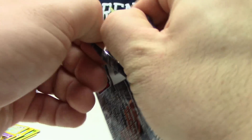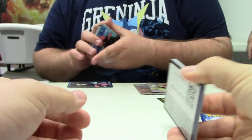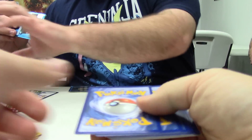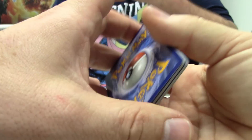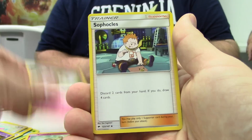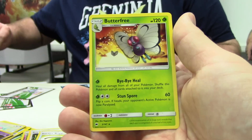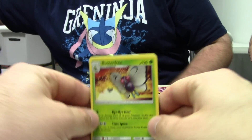Come on Fini, come on! We got Crabrawler, Sneasel, Venipede, Horsea, Cutiefly, Ribombee, Sophocles, Escape Rope, Meowth, and Bye-Bye Butterfree. Bye-bye Butterfree — that's a good way to end a video.